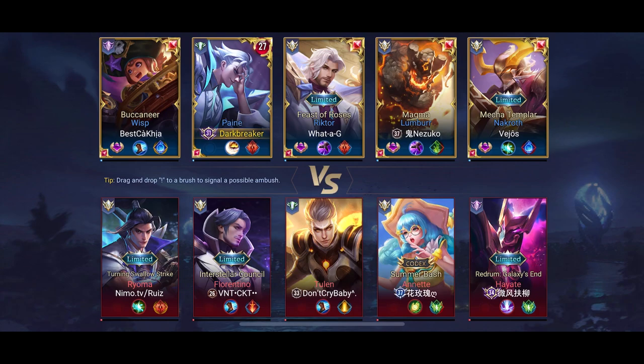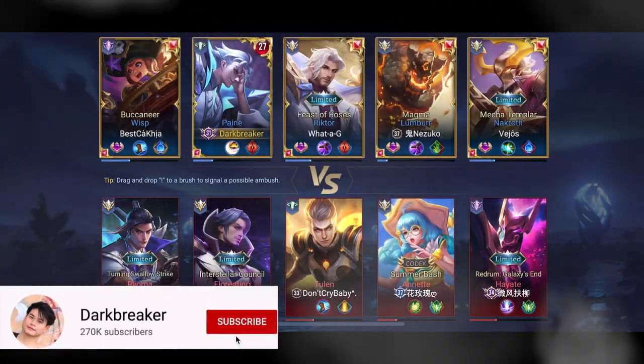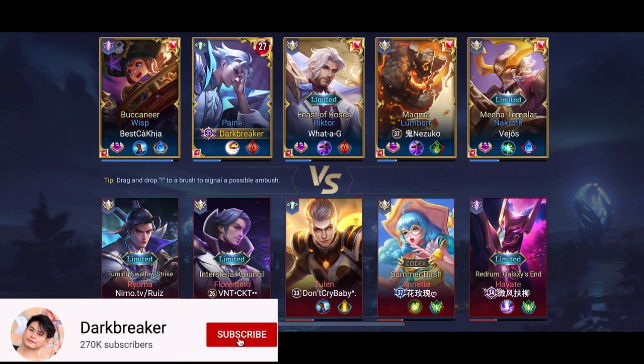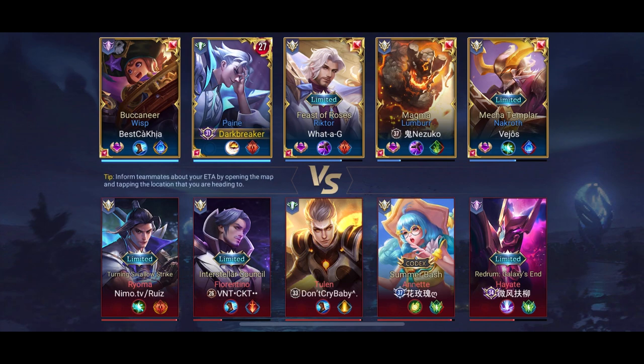I played Pain a few times in standard games, but my play was super bad. We just got some tips from Vechos, one of the best midlaners. The only tip I got from him was that you always attack the minions from behind, so you end up in front of them.